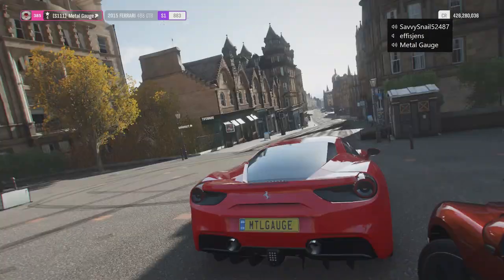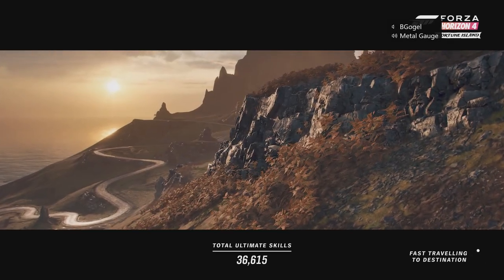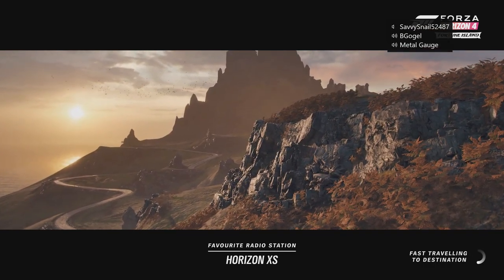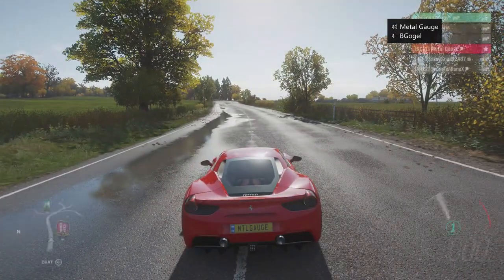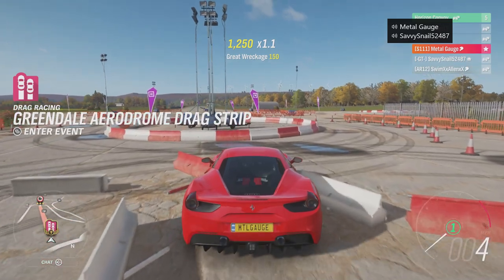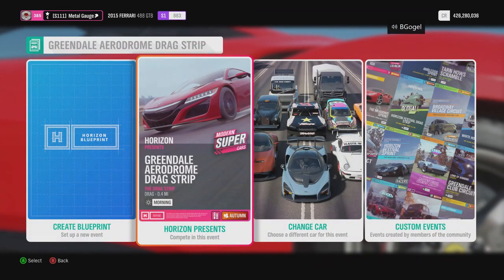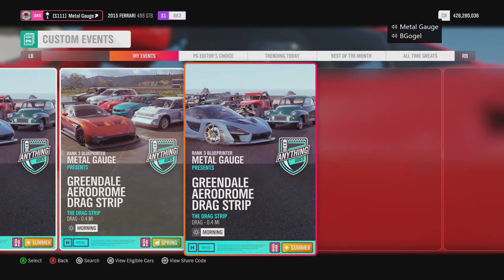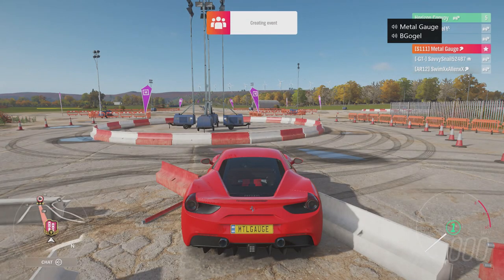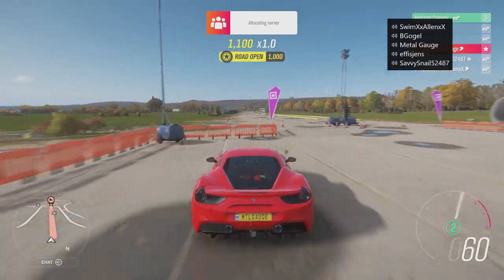Are you ready, boys, to get this test underway for a two-part special? There's nothing like setting the standard for a good old-fashioned drag race. I will set out the points: because there's five of us, first place gets a gold medal worth three points, second place gets a silver medal worth two points, and third place gets a bronze medal worth one point. Fourth and fifth get zero points.